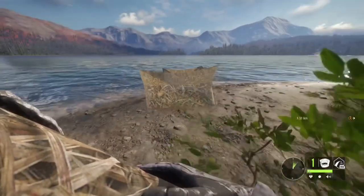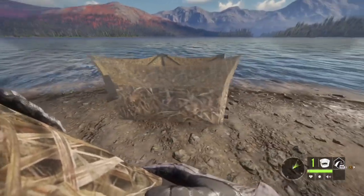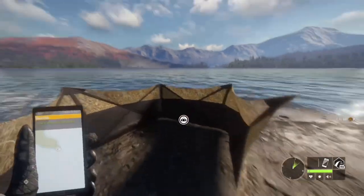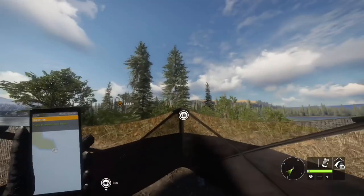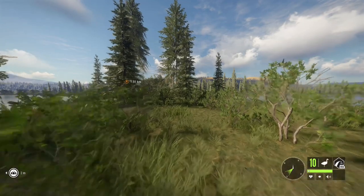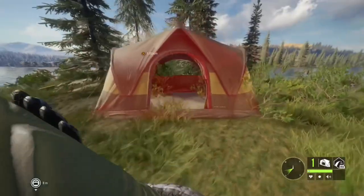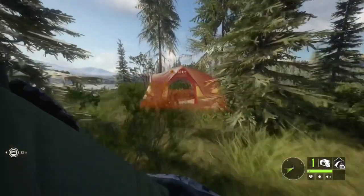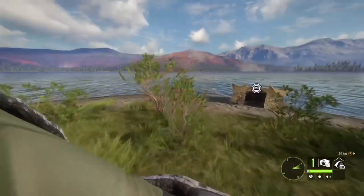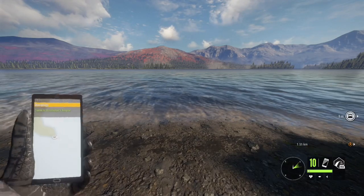For extra equipment, we have the waterfall blind, which is nice for hiding from the ducks so they don't see you, and you can aim up without scaring them unlike the layout blind. I'm also going to be setting up a tent here so I can fast travel. If you're trying to really grind ducks out for a diamond, it helps to have multiple setups with tents in between them so you can fast travel, because lots of times there'll just be ducks sitting in the decoys when you get back.